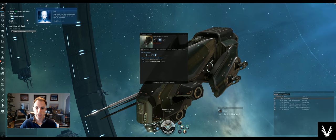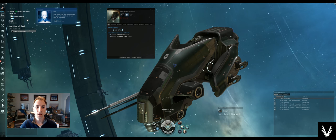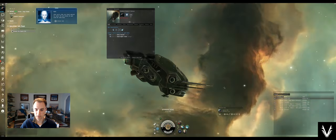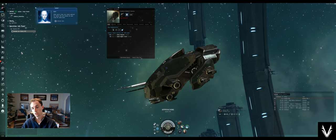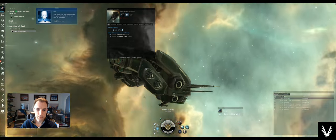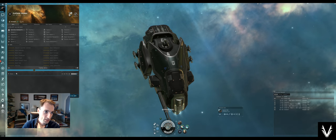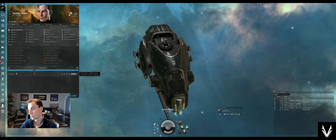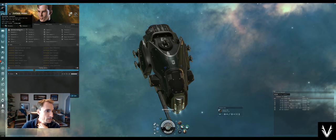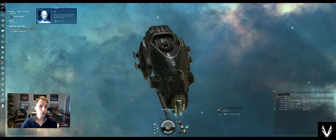I've entered my new ship, which is an Incursus. It has bonuses where for each level of Galente frigate, I get 7.5% more armor reparation and 5% more damage from my small hybrid turrets. It's a tiny little ship. Looking at my skills, I've currently got this character working on Drone 5, which will allow me to have 5 drones out at any given point in time. I only have Galente Frigate 2 and I've started training into 3, but that's a long way off.